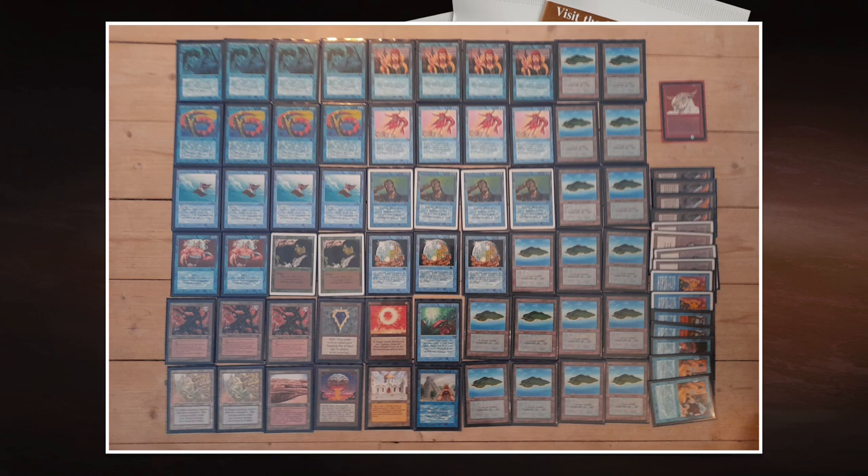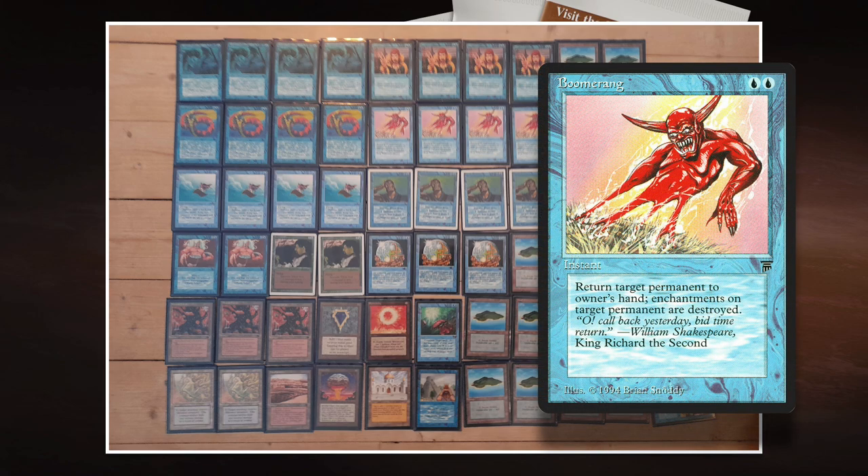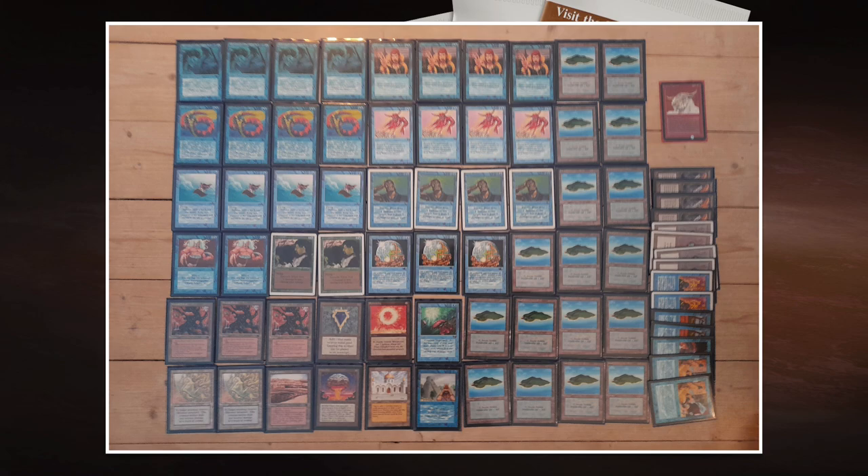Another card I'm not really looking forward to playing against is Boomerang. For two blue you can return target permanent to its owner's hand. It's really good as a tempo play — you can save your own creature, send an opponent's creature back, or early in the game just send a land back to hand to set your opponent back and give yourself a tempo advantage. Boomerang is a little bit underestimated, but I think it's really, really good.